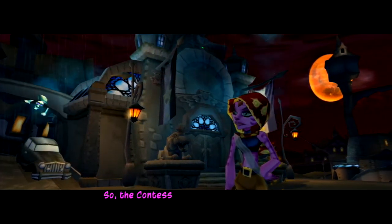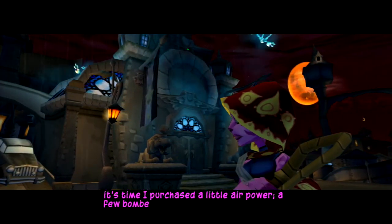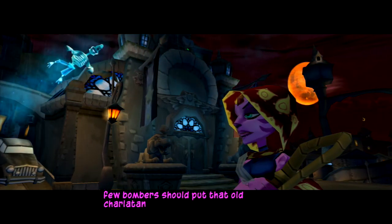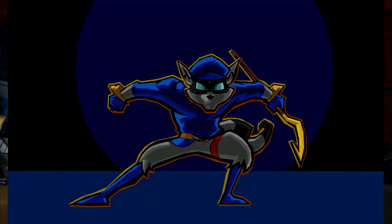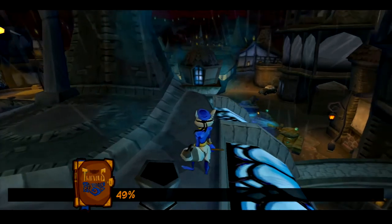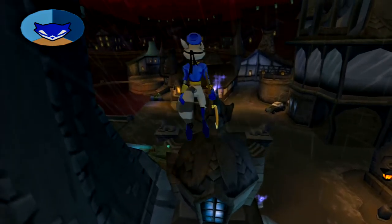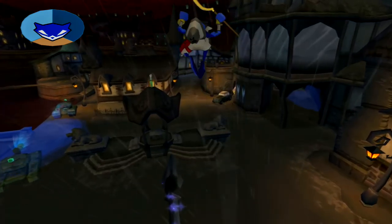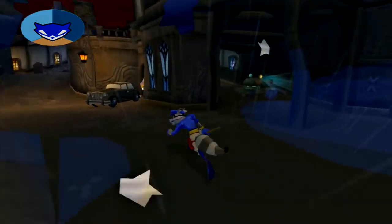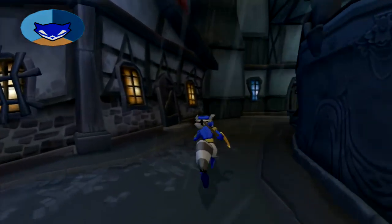Nila speaks out loud: 'The Contessa wants war, eh? Perhaps it's time I purchase a little air power - a few bombers should put that old charlatan in her place.' Thanks for talking out loud, now we know our plan worked perfectly. I wonder if Bentley is psychic - he says he's smart but I don't think math can really figure that out. I accidentally homed in on the wrong object.